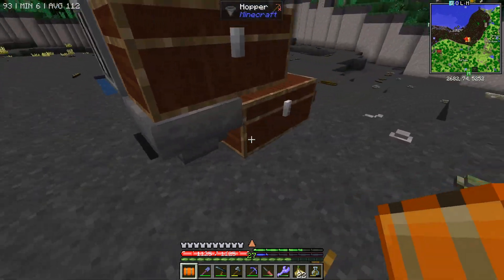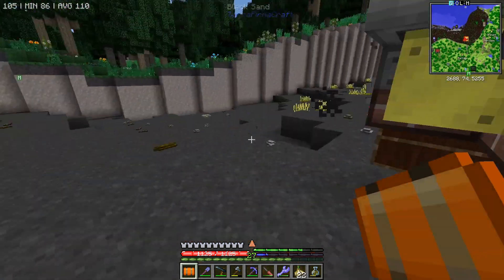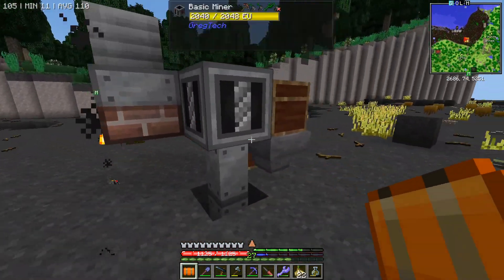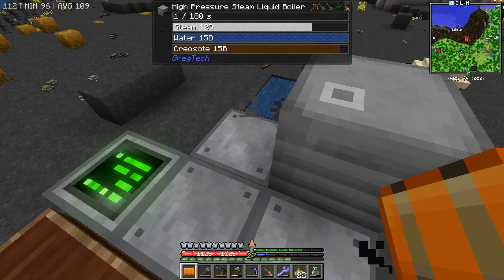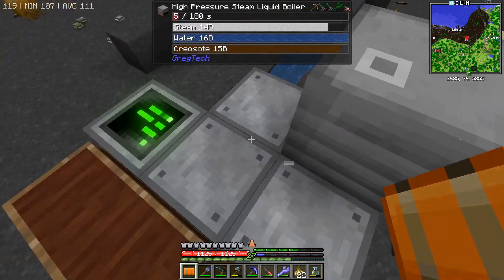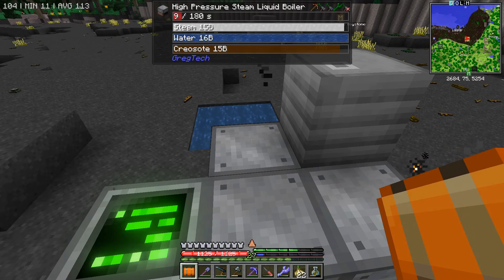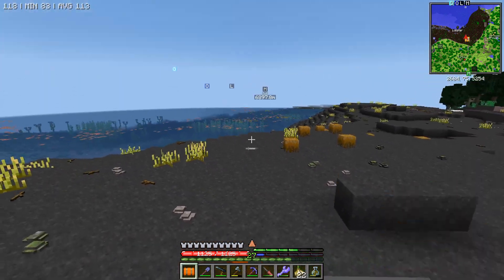This would be my ideal setup for this type of system — it's not too hard to set up. If you have access to a bucket, great; if you don't, a drum is perfectly fine. And we'll do a test here just to see how many buckets of creosote can be burned — because I can get a ratio from this. Now I'm just staring at it. All right, got to go back to work. This is just a good thing — I'll take my leave.